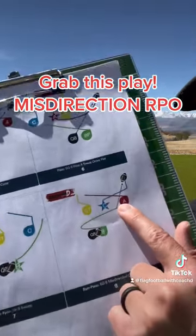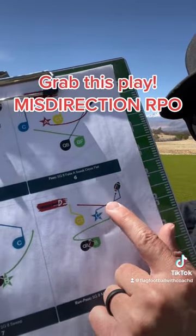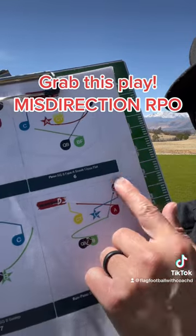Now this is a run-pass option. B can take the ball to the sideline and go. Or if they see that — boom — C has done a nice slant-fly pattern, they can hit them here.